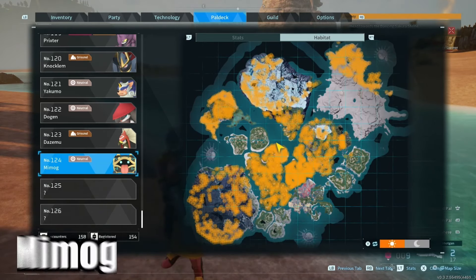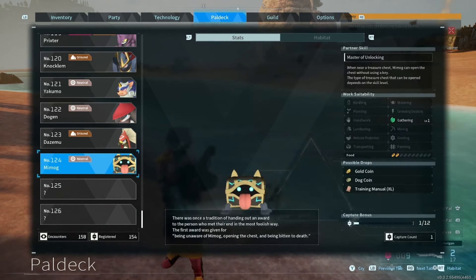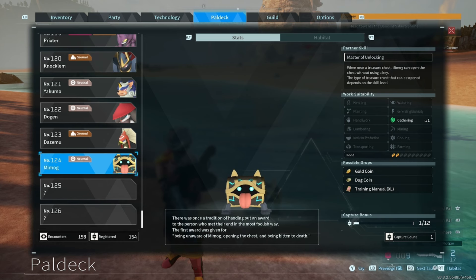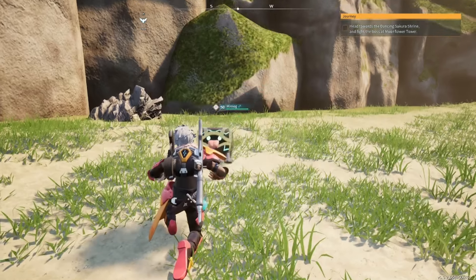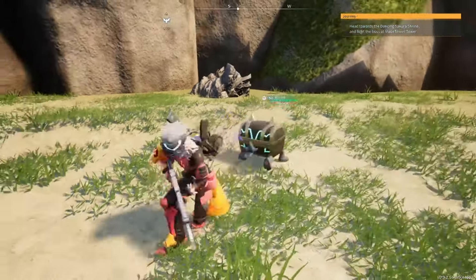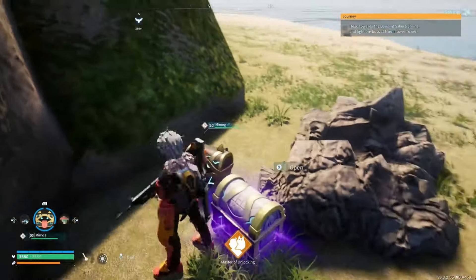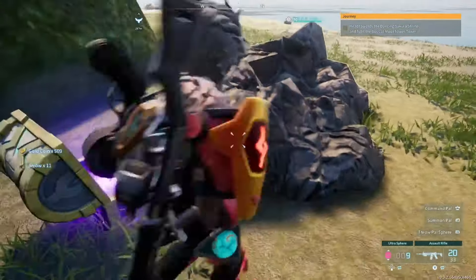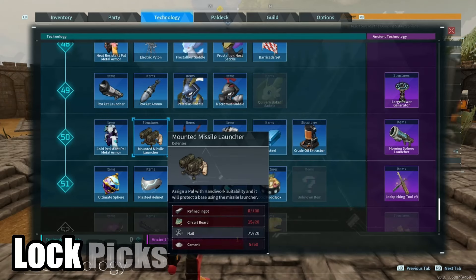Mimogs are found all over Palworld but mainly in desert and beachy areas. The devs made sure you can't capture, breed, and butcher mimogs for dog coins - if you butcher them they won't drop any coins, you have to find them in the wild. Mimogs can also be used as party members to unlock chests you don't have a key for. Depending on their skill level they'll be able to unlock chests without needing a lockpick or key.